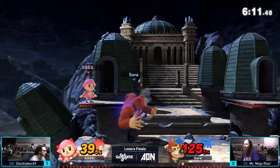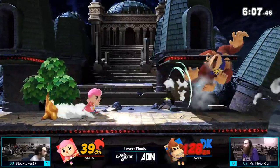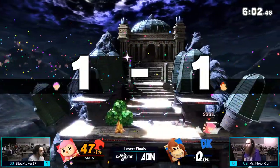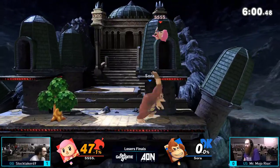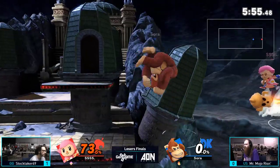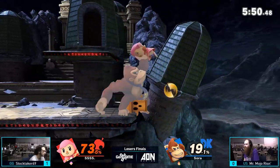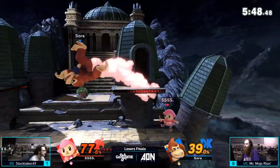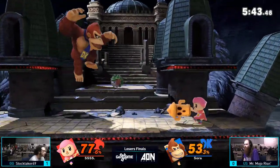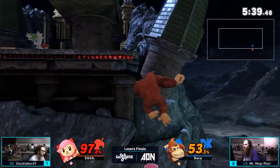On the flip side, Stocktaker having to stay mobile with the zone he's controlling is proving to be difficult as Mojo throws himself in with reckless abandon and gets an axe to the back of the head for it. Percentually handily in Mojo's favor, if not for the fact that pellets are so good at interrupting a lot of DK's sturdier moves. Those Lloyds have really been coming in clutch this set.